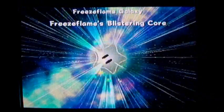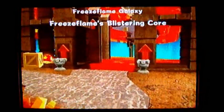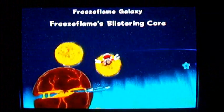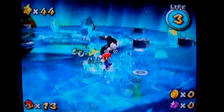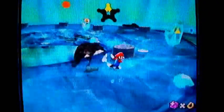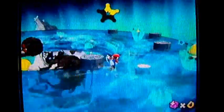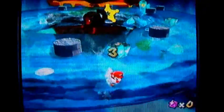Freeze Flame's Blistering Core. Oh my goodness, lava! So hot, so sweaty — bring your air conditioner, but it might not help that much. We start off at the same donut ice planet, only this time you don't really have to race a penguin. You have to get those star pieces — there's a couple on the top side, a couple on the bottom side. I think there's three on the top and two on the bottom.